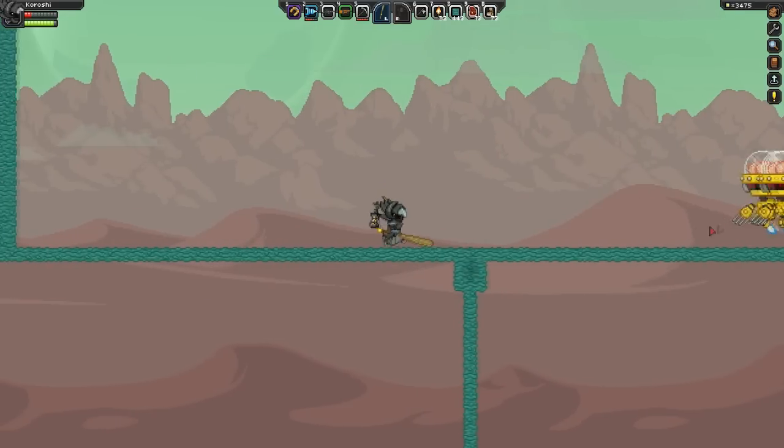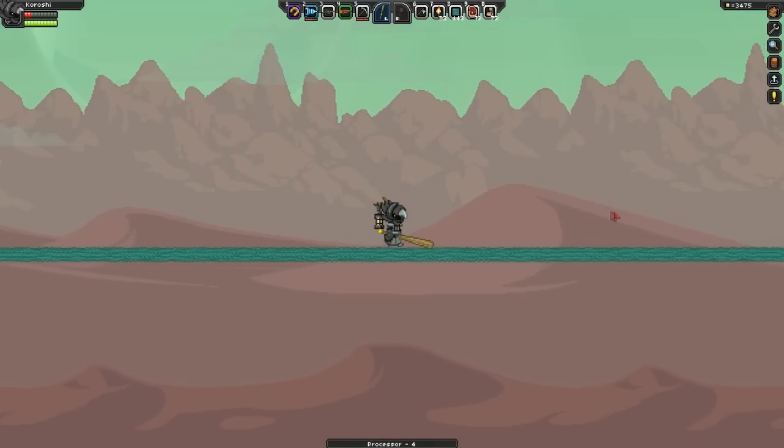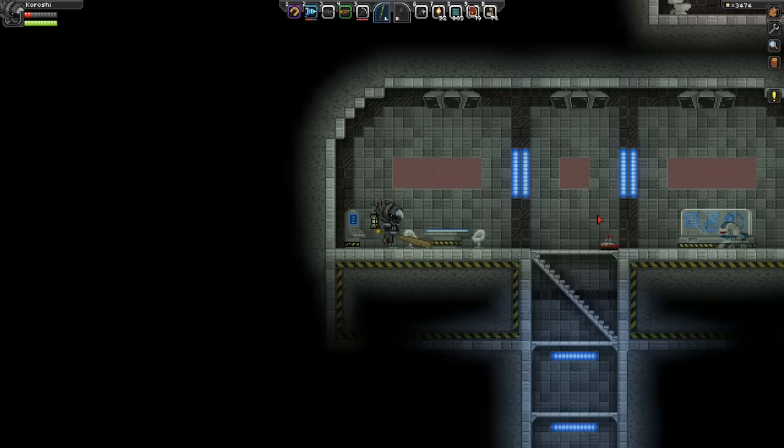With the targeted blink tech, you are able to attack with your weapon before blinking and you are still able to hit the monster on the blink location.